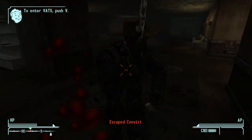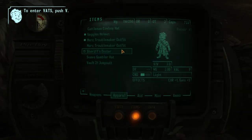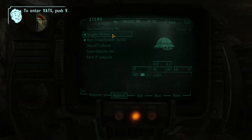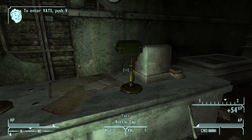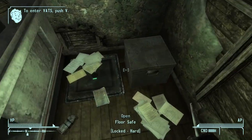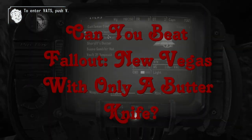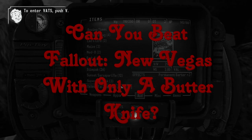Modding has always been one of my favorite things to do when playing any of the Fallout games. I can add a plethora of new content, whether it be weapons, armor, enemies, overhauling the difficulty, overhauling the graphics, fixing any bugs the game may have - pretty much anything you can think of. So that's why today I'm going to ask if you can beat Fallout New Vegas with only a butter knife.